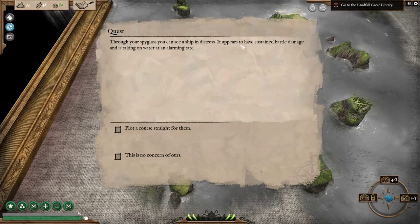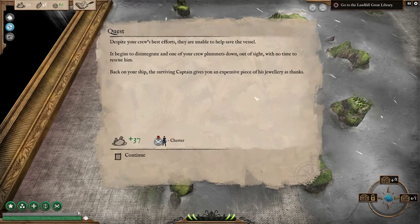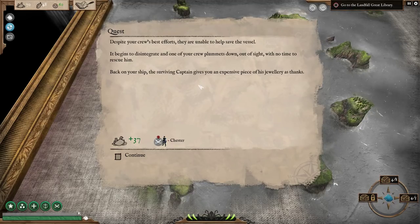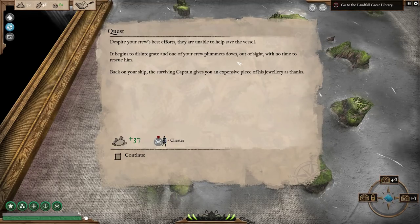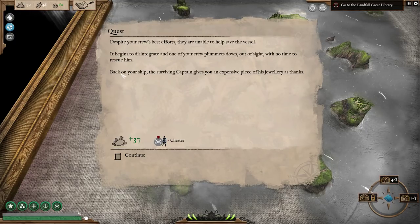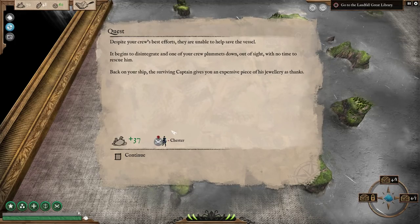Here is Spyglass — you can see a ship in distress. It appears to have sustained battle damage and is taking on water at an alarming rate. We plot a course for them, but despite our crew's best effort, we're unable to help save the vessel. It begins to disintegrate and one of our crew plummets down out of sight with no time to rescue him. Back on our ship, the surviving captain gives us an expensive piece of jewelry as thanks. We got 37 bucks.